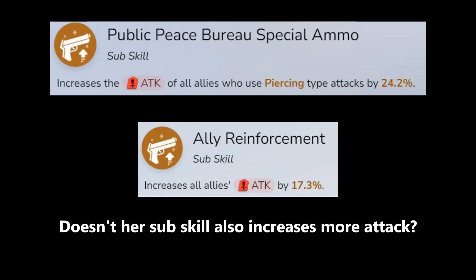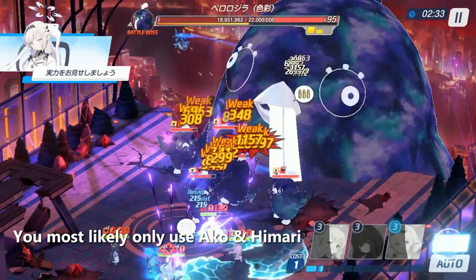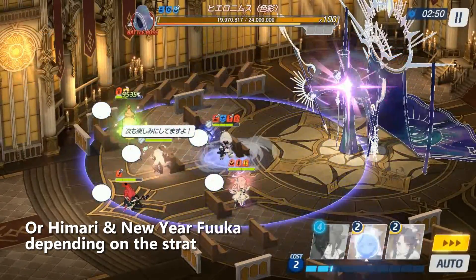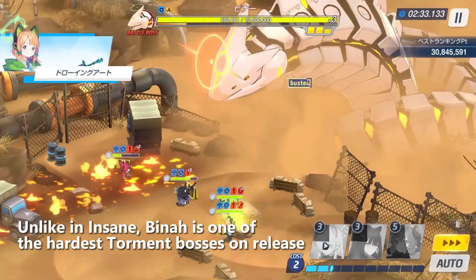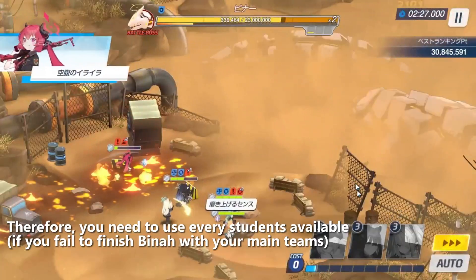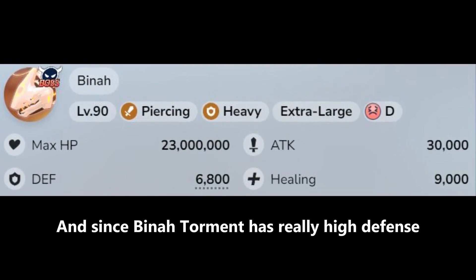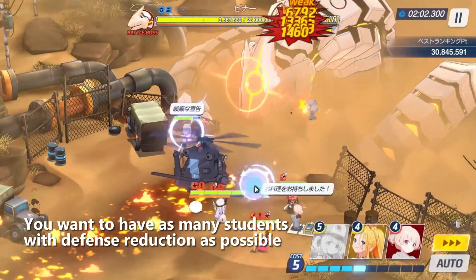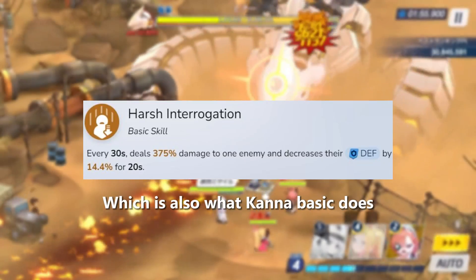Doesn't her sub-skill also increase more attack? Well, that's because in Insane, you most likely only use Okko and Himari, or Himari and New Year Fuka depending on the strat. However, unlike in Insane, Bina is one of the hardest Torment bosses on release. Therefore, you need to use every student available. And since Bina Torment has really high defense, you want to have as many students with defense reduction as possible, which is also what Kana's basic skill does.